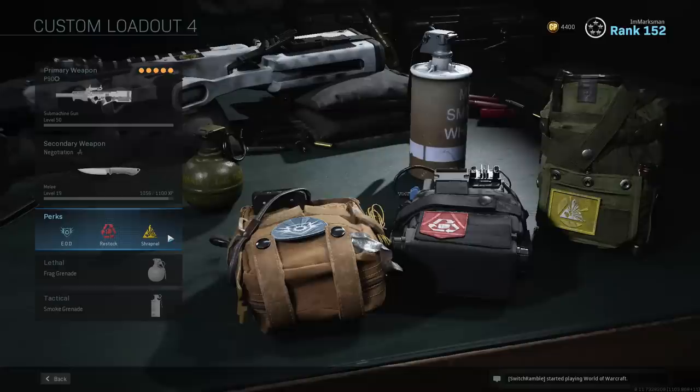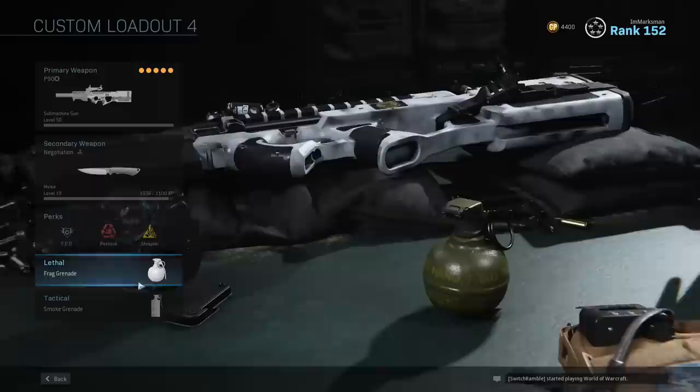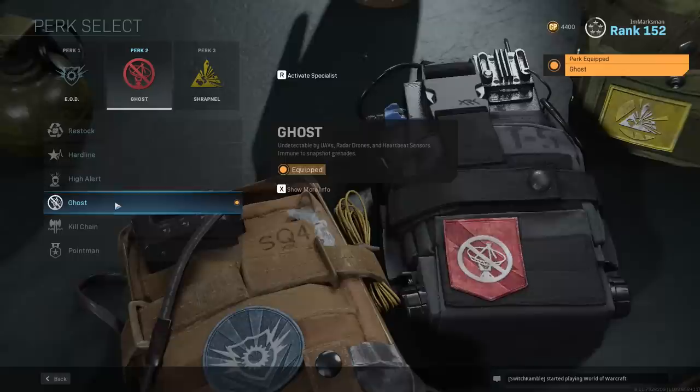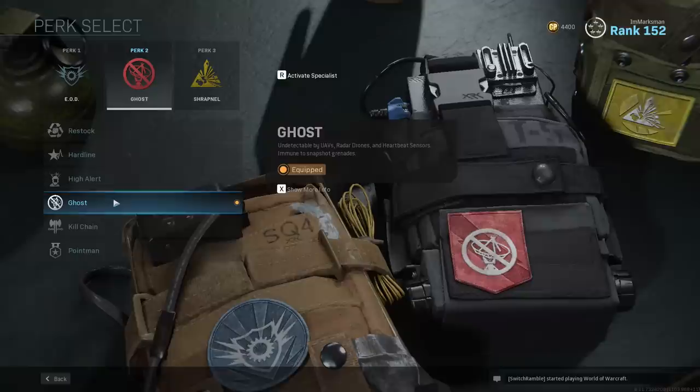You guys are probably wondering about the perks. Almost exclusively I stick with these three on every class: EOD, Restock, Shrapnel — so I can throw a lot of lethals and tacticals throughout the game, which helps me get kills or gives me cover with a smoke grenade. Depending on who I'm playing with or if I'm playing alone, you can change your class around. You can switch Restock to Ghost if you're playing solo and your team is feeding kills and getting a lot of UAVs. Typically I shoot down UAVs myself, but if it's becoming a pain I'll just switch to Ghost.